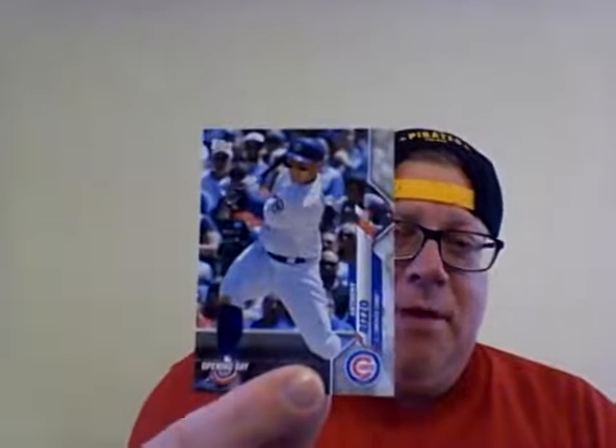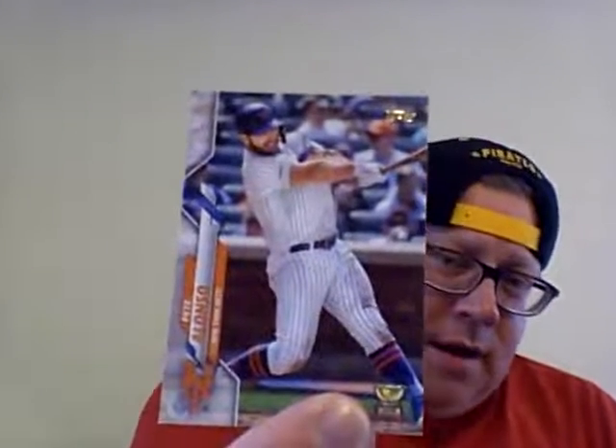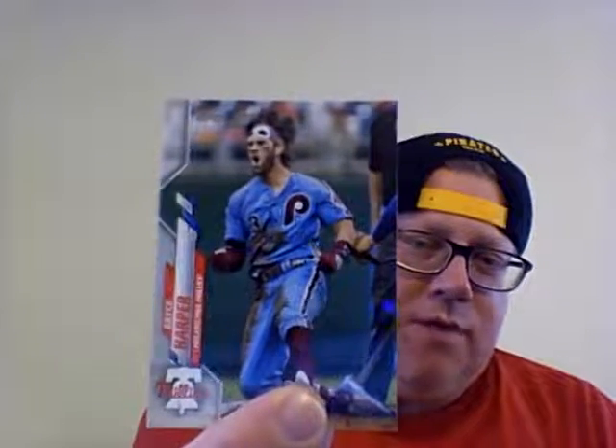I'm going to just quickly show you what I have, and stay to the end because I got some pretty big hits. I pulled Anthony Rizzo, pulled a Walker Buehler, a Pete Alonso Rookie Cup. And then I got a Powder Blue Rhys Hoskins, Bryce Harper, and then we got a Pete Alonso Heritage, along with Freddie Freeman and Rendon.